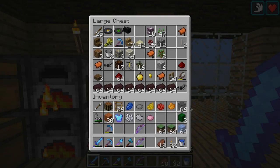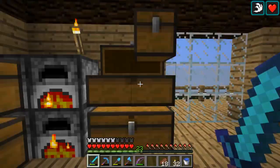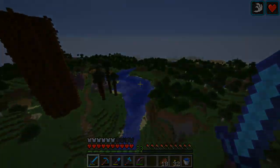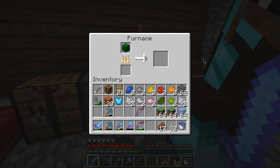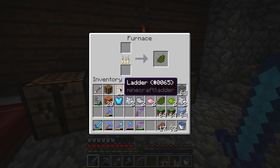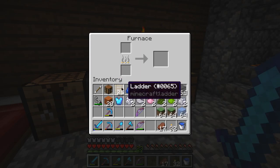The plan is to make a sheep farm and I've just been collecting a bunch of dyes. I just noticed the head is turned the wrong way round — Notch fix your game. I've got here what looks like three items for two ladders — I think that's seven sticks, and two planks will give us eight sticks.